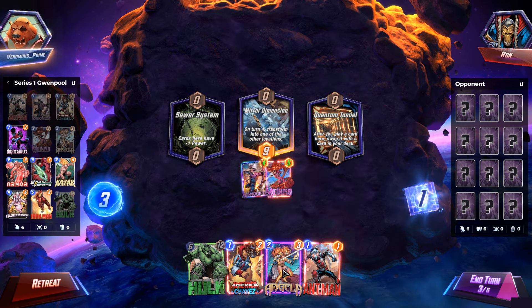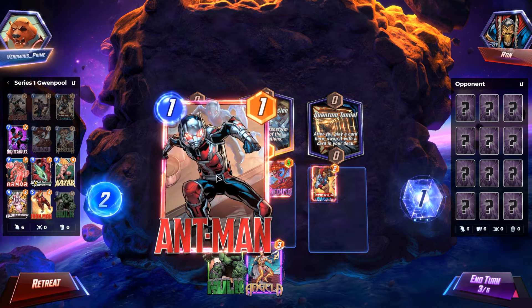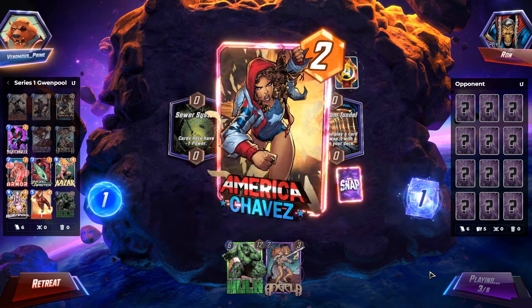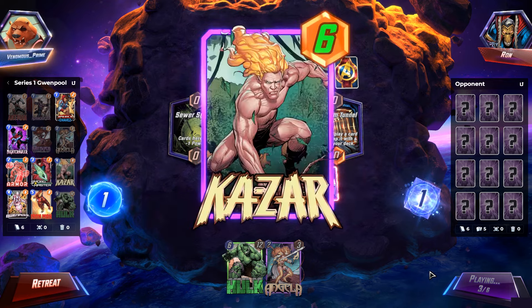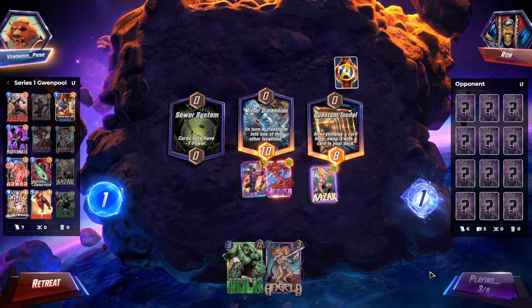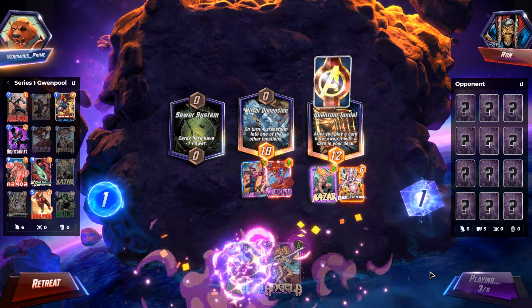Why not play into the Quantum Tunnel? We'll throw American Chavez in there and Ant-Man too, and see what comes out the other end. American Chavez boosts my top card of my deck, bringing out Kazar — that'll help us since we plan on playing our one-drop cards. And there's Gwinpool!